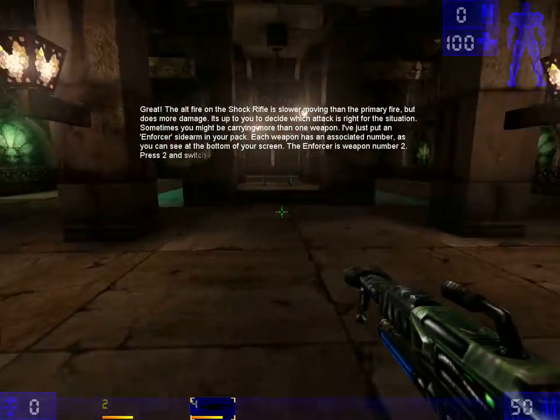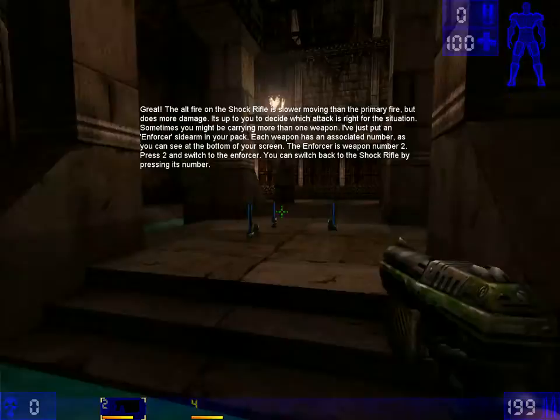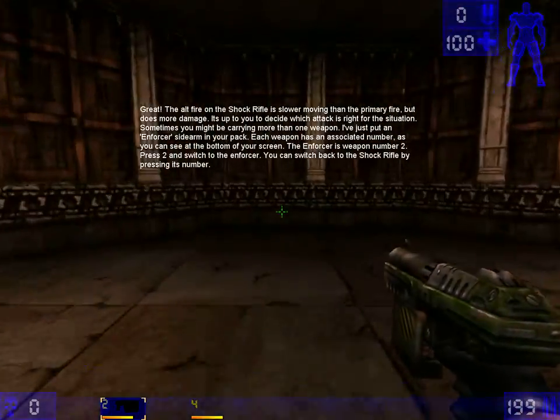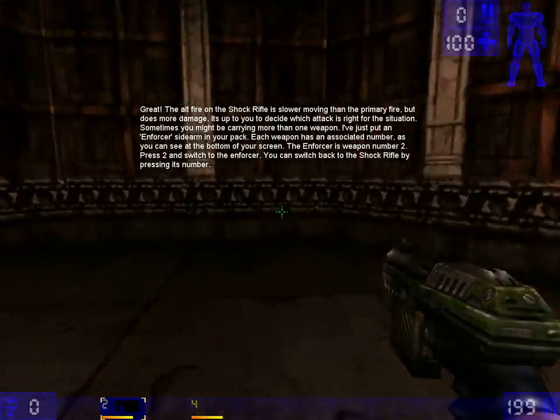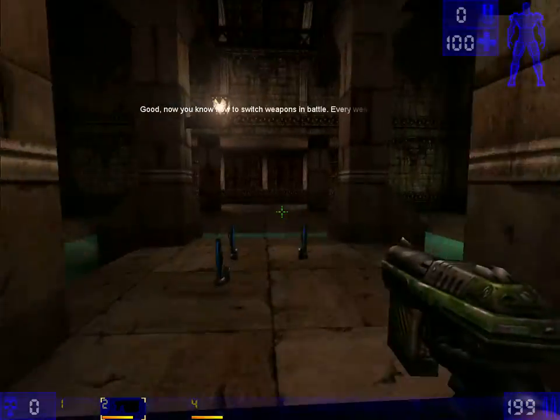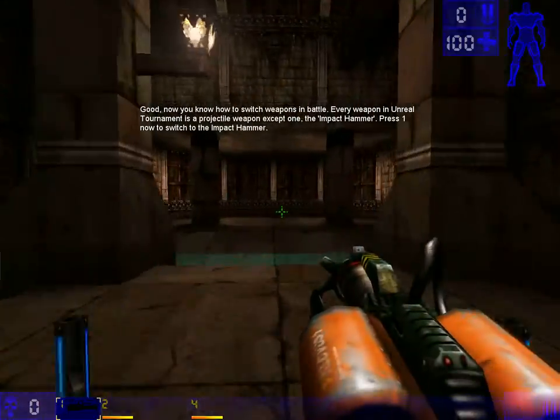Sometimes you might be carrying more than one weapon. I've just put an Enforcer sidearm in your hands. Each weapon has an associated number, as you can see at the bottom of your screen. The Enforcer is weapon number 2. Press 2 and switch to it. Now you know how to switch weapons in battle.